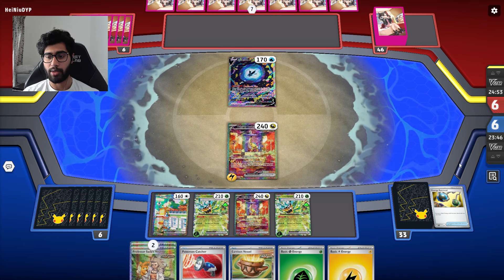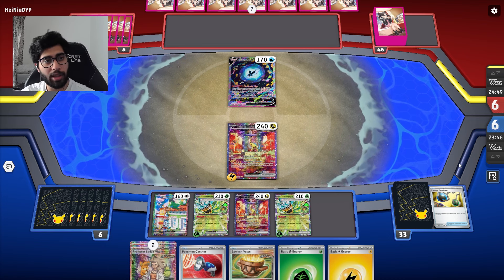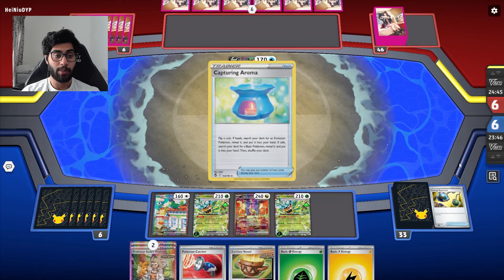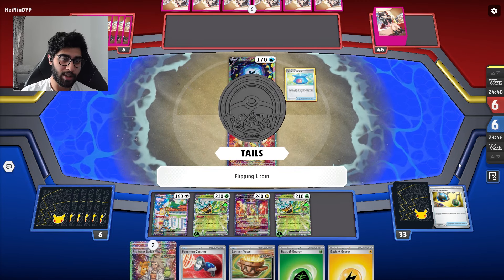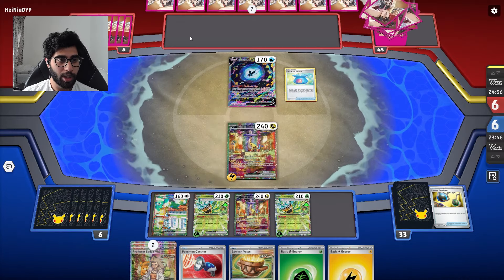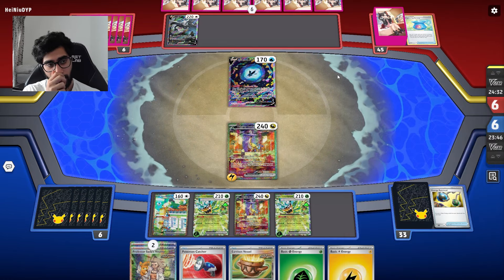Whenever I see Lumineon I want to assume Charizard, but I'm not 100% sure - I don't think many Charizard decks play Lumineon anymore. So maybe it's Lugia. The starting hand isn't the best obviously, finding the Lumineon... tails gets them a basic. But yeah, basic - they find the Lugia V so they can't get the Lugia off this turn.